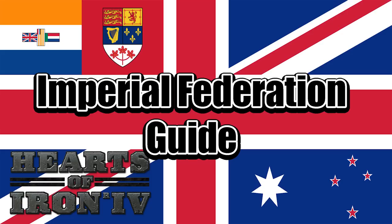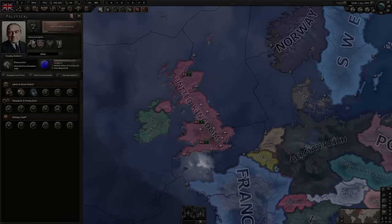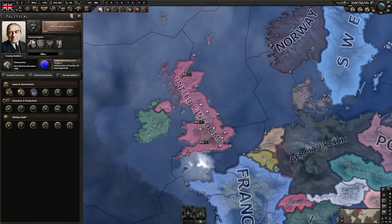From this point onwards, the world is your oyster — you can go wherever you want, there is nothing that can stop you. But first, if you like these guides, hit that like button, subscribe for more, and ring the bell icon to be notified whenever I upload more content. Now on to the guide. Hey folks, Bittersteel here, back with another guide for Hearts of Iron 4. Today I'm bringing you the Imperial Federation as the United Kingdom.